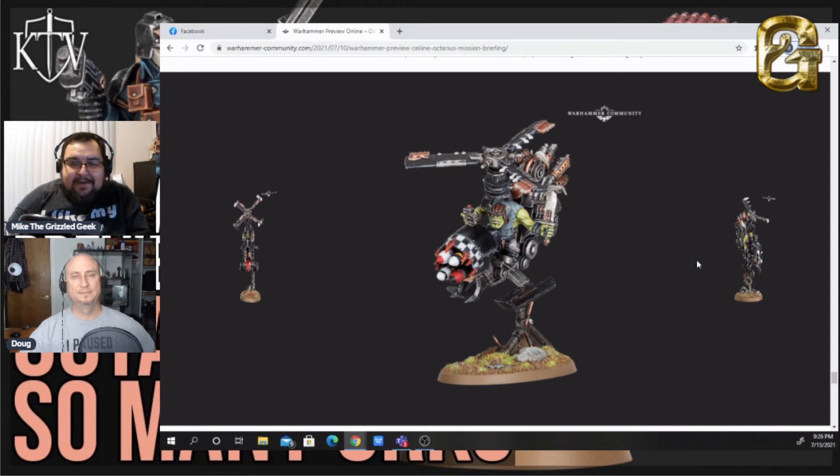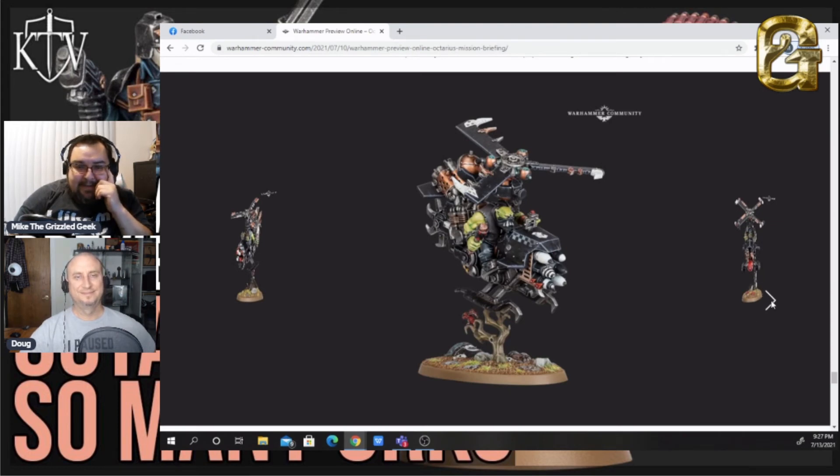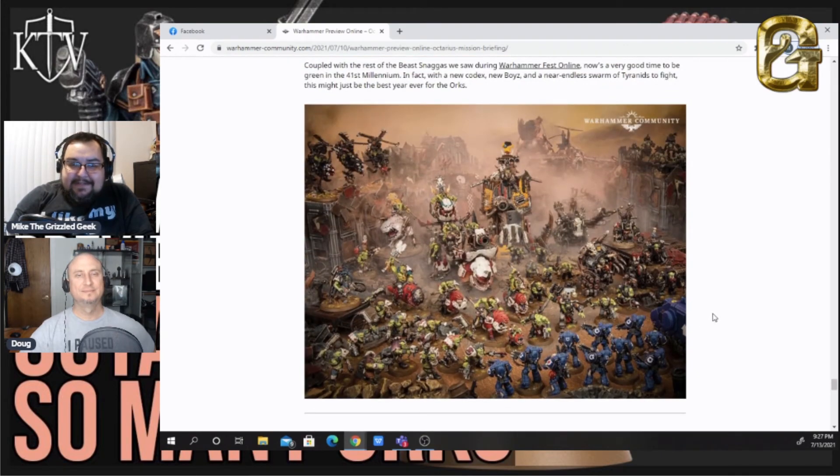Deffkoptas! These have not been updated since the Assault on Black Reach starter set, which was about 13 years ago — back when I worked for GW. We're finally getting a Deffkopta upgrade. Look at all the rockets up front — that is the coolest one. Or the one with rockets on the propellers and the big bomb. That is pretty cool. All in all, I like the new Orks — it's just that the Beast Snaggas, I think some of them have gone a little too over the edge for me.